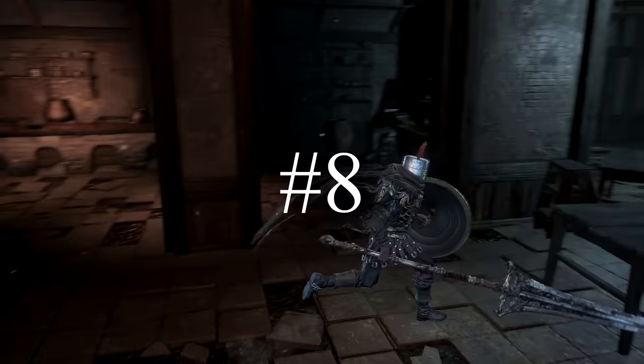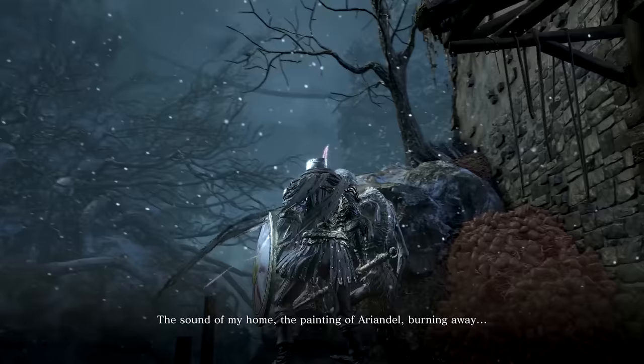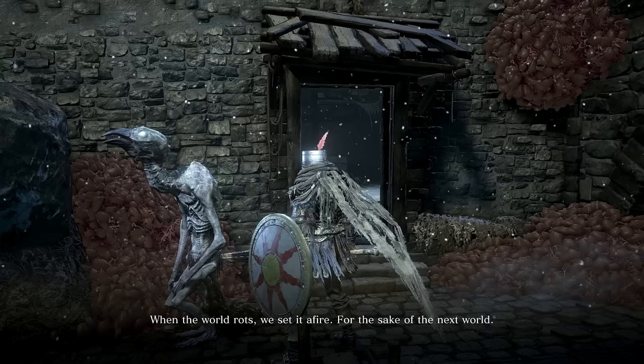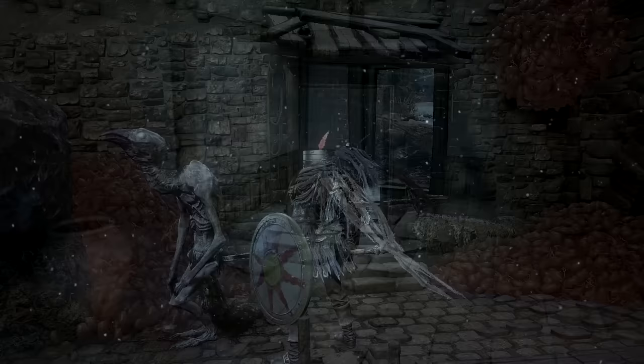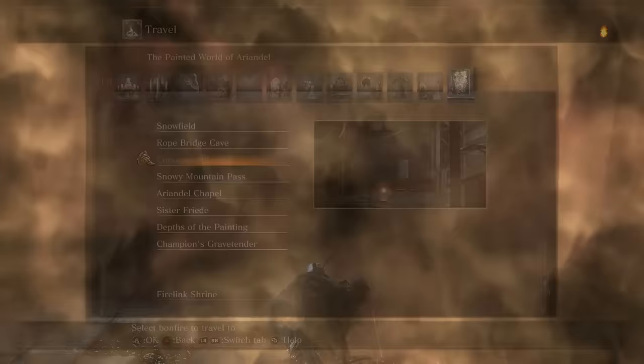The crow-like Corvian also has final dialogue after you set fire to the painting: 'Oh, my, thank you. I can hear the crackling from here. The sound of my home. The painting of Ariandel. Burning away. When the world rots, we set it afire, for the sake of the next world. It's the one thing we do right. Unlike those fools on the outside.' This tells us of the cyclical nature of the painting — this world that mirrors the outside, in a way. You also get a slab for your efforts here.